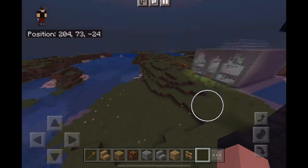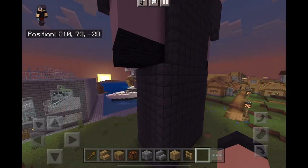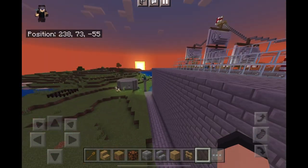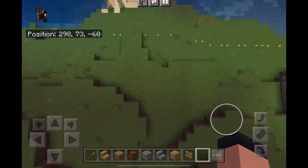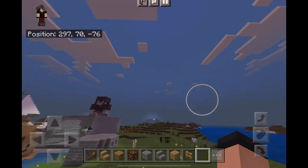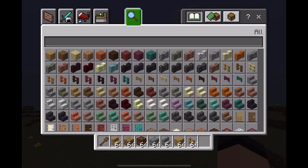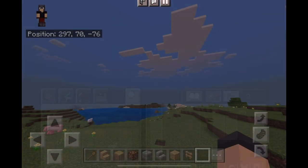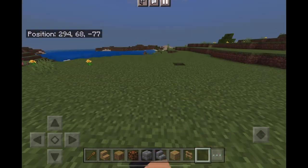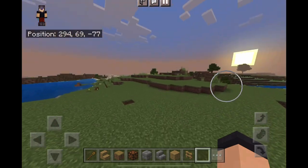I was working in another world — a copy — and I was going to put a skyscraper there, but there's a statue there I need to move. I'm thinking of moving it around here. The statue's black, and hopefully I'll use the structure block to load it from that world to here, but I'm not sure if that's going to work. I'll have to do that some other time.